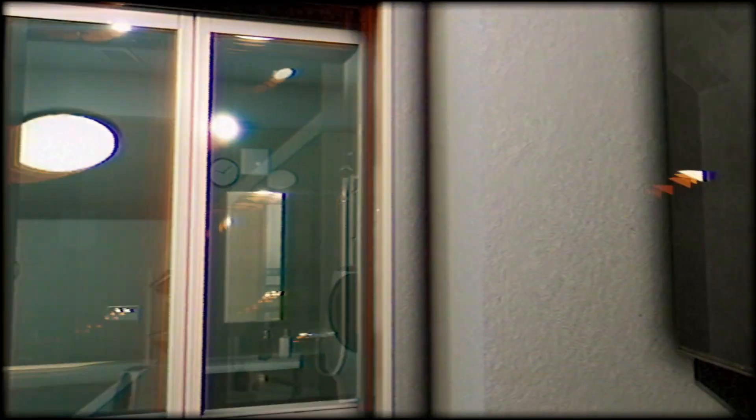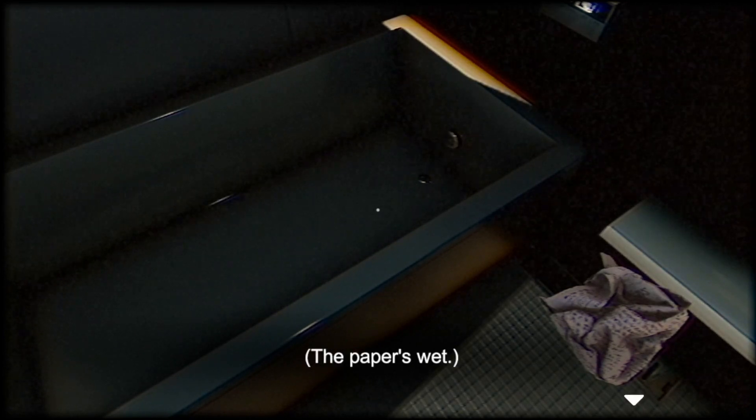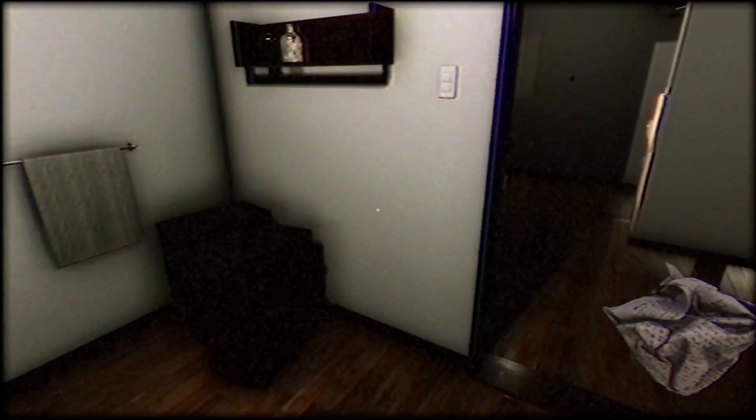A J-horror is happening right now — no reflection in the mirror! Plot twist: I am actually a vampire, here to drain the blood of my friend. I can't even see in here, it's so dark. The paper is wet, I need to find a way to dry it. It could be a hair dryer somewhere, maybe.